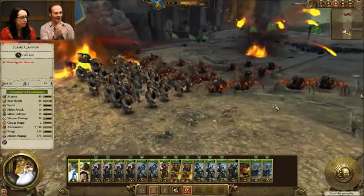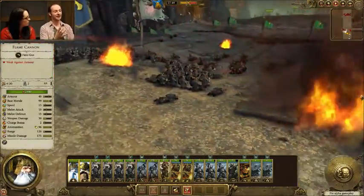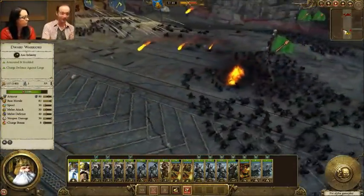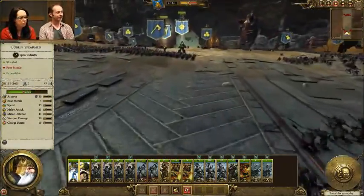There are going to be a few times where you'll actually see the Dwarves shoot their own guys in the back, which is an interesting change from Warhammer Fantasy where friendly fire wasn't possible — unless you were playing the Skaven, who often would do it on purpose.